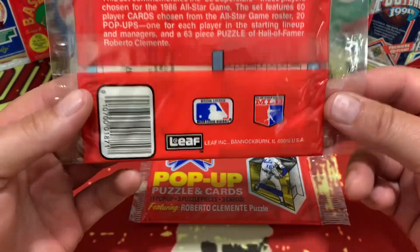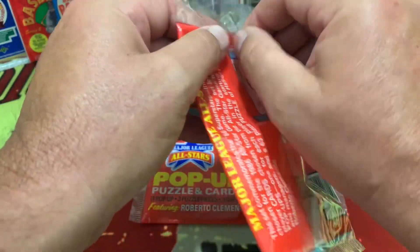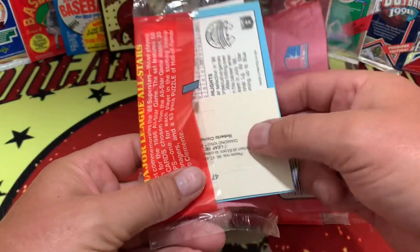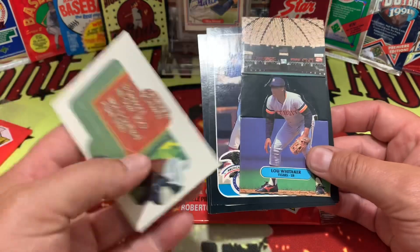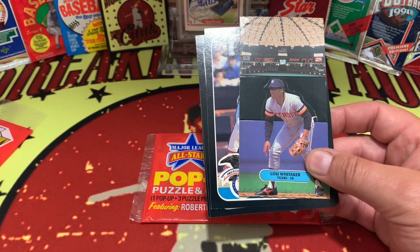This was a Leaf-brand product of Donruss, and as we can see, this first one is a little shaky on the wrapping, but it was cool nonetheless — we wanted to bring something different to you. So there is the Roberto Clemente puzzle piece. We'll set that off to the side.